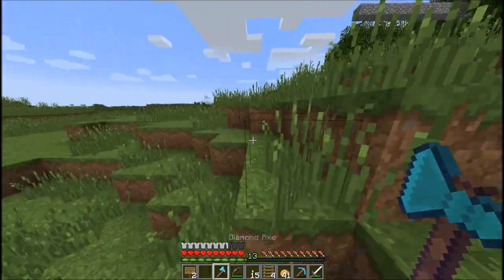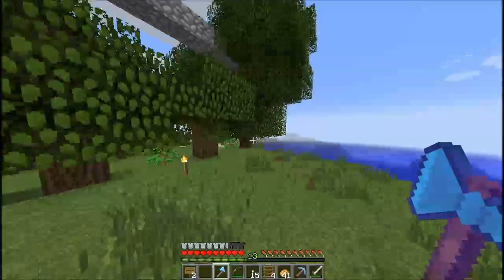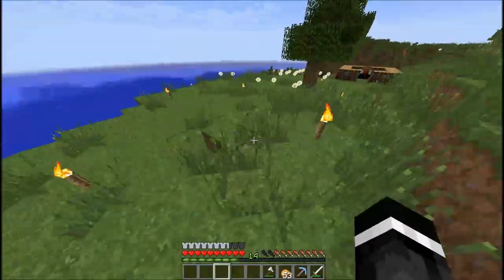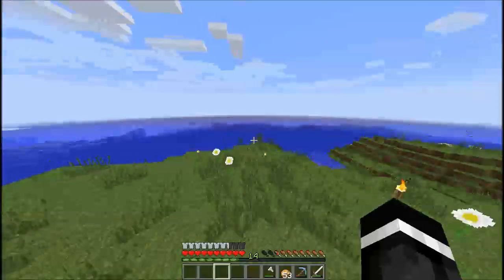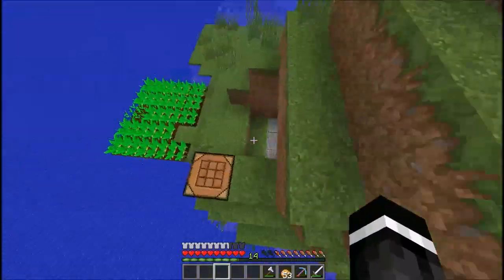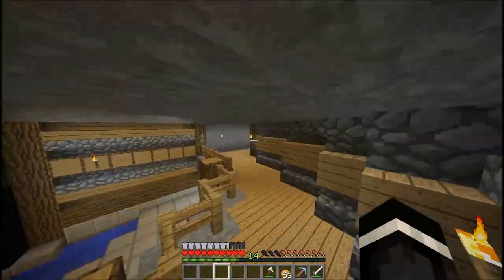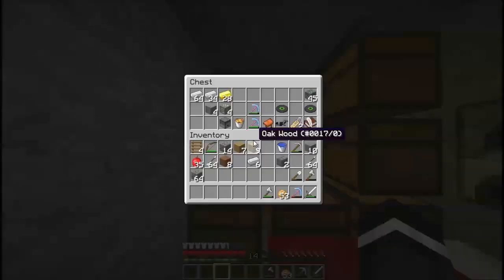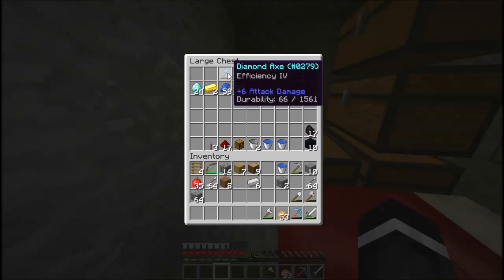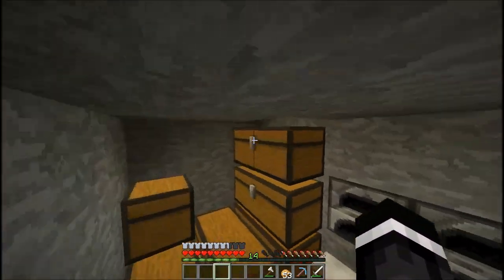We could do a pick, but I feel like we have the picks we need right now. We already have an efficiency four, and I have a fortune pick already, so that's all we really need. I thought I'd go ahead and enchant a diamond axe with efficiency four. I will get a lot of use out of this. You saw the diamond axe with efficiency four — I basically killed the axe. There's 66 durability left. I kind of got good use out of that.